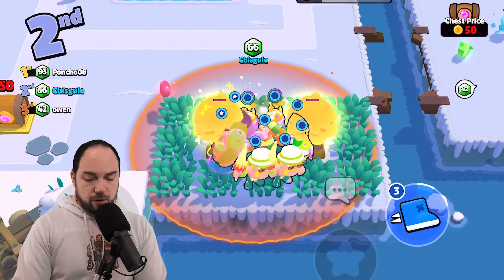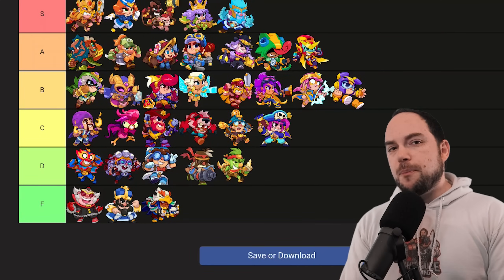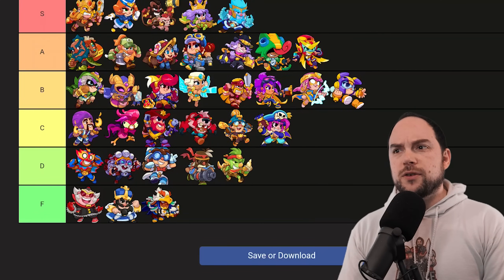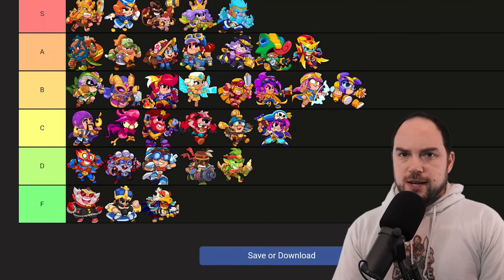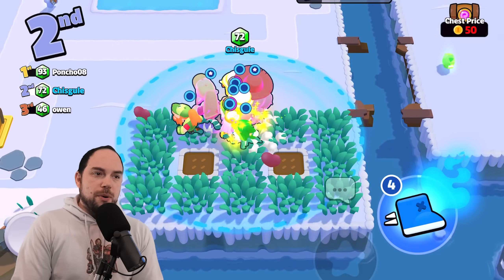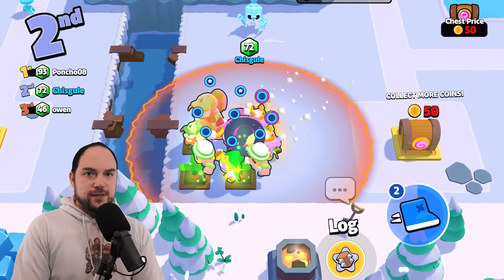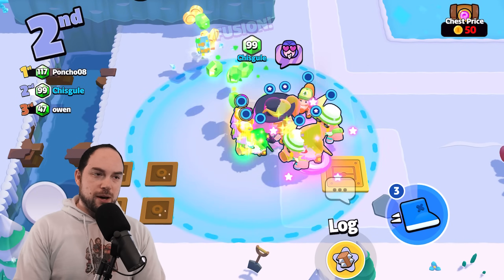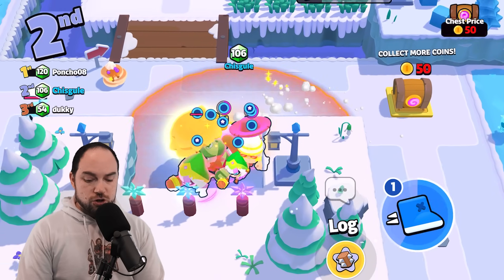I didn't talk about the Bandit at all, but to lock in on it: I predicted it would be either A tier or B tier in my last list, and it's definitely B tier — that's the right ranking. The problem with the Bandit is that it has very low health and charges to the front. It's lower than any frontline you'd want. You have to fuse it or get a Mortis, otherwise it's cooked. It can get you some really awesome wins, but it's not a complete package like some of these units are.